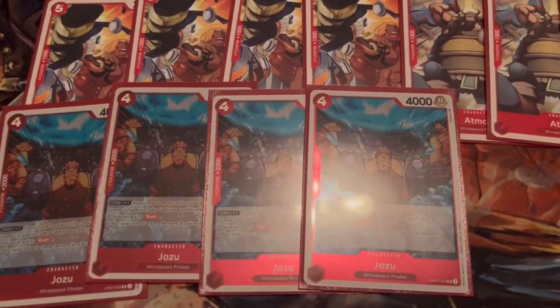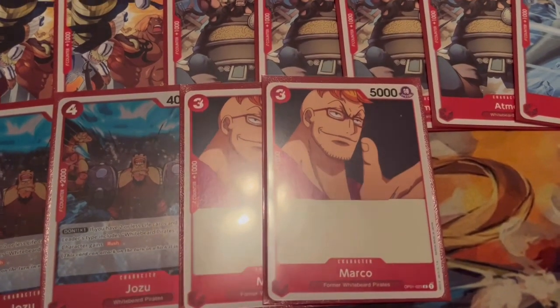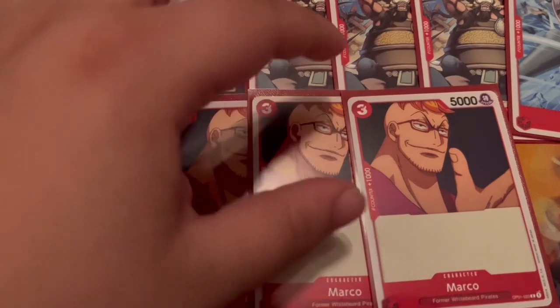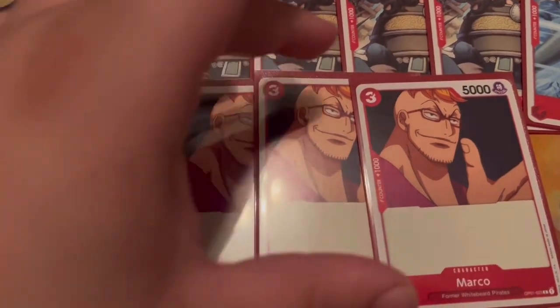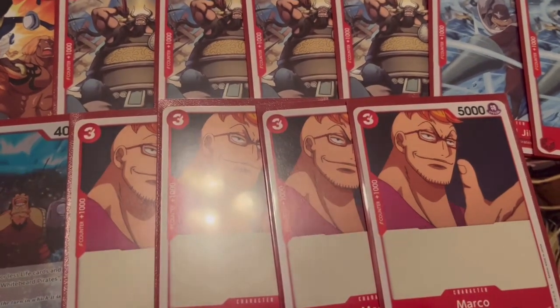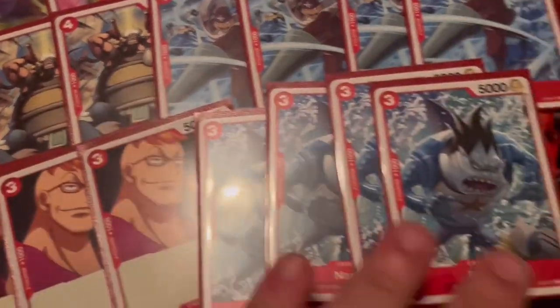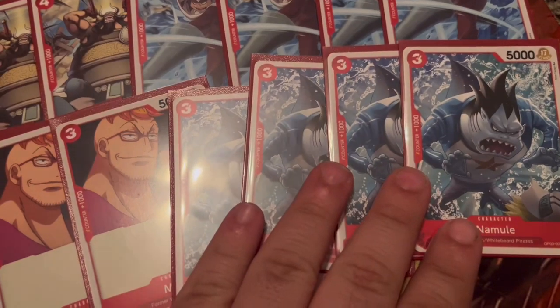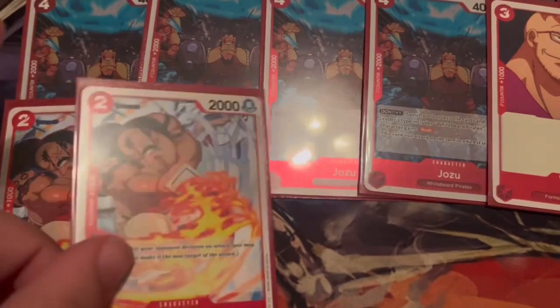We're also playing the original Marco from the starter subset one. He's a three-cost vanilla — use her ability on him and he goes to 7000 for a three-cost, which is absolutely huge. Same thing goes for Namur — same deal, a 7000 three-cost is absolutely huge. We're also playing Fossa; he's actually a blocker, so we have some protection, and he's only a two-cost.